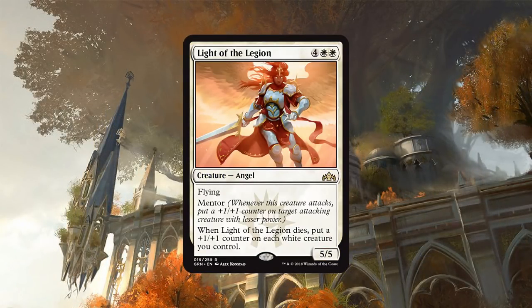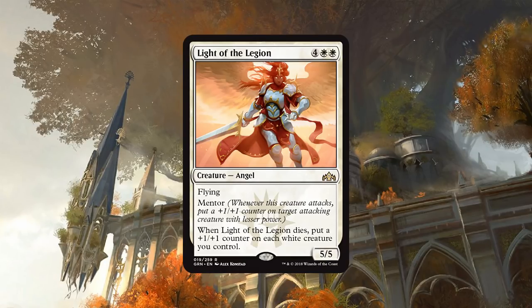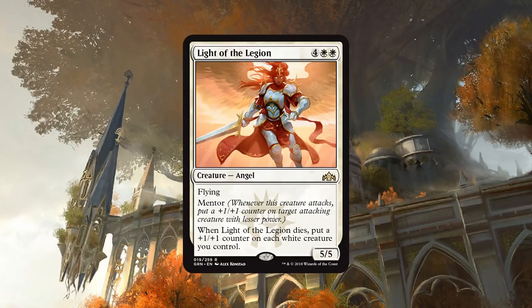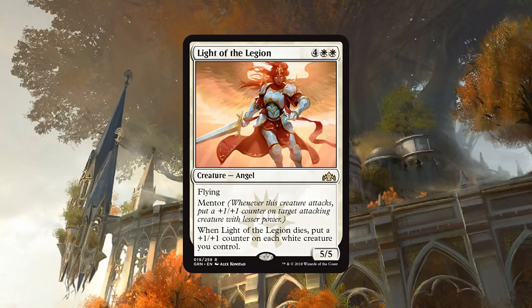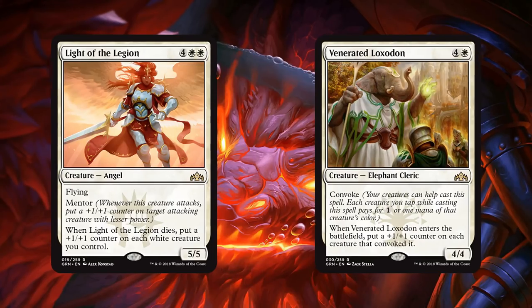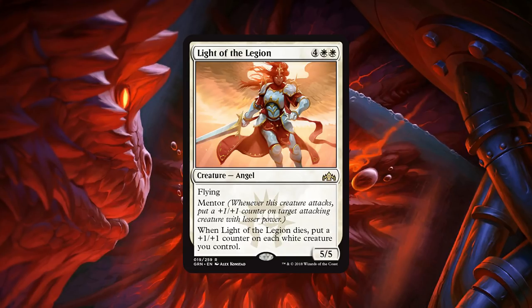Next we have Light of the Legion — kind of a bulk rare. This reminds me of old intro pack rares: 6 mana 5/5 Angel with Flying and Mentor, and when it dies you get a +1/+1 counter on each white creature you control. It's just too much mana — when you're up to 6 mana in Standard you want something that does something right away. If it gets hit by Vraska's Contempt or a Seal Away, you've just lost yourself the game. Venerated Loxodon is a more competitive version of a very similar effect, so I don't think Light of the Legion will see any play in Standard.